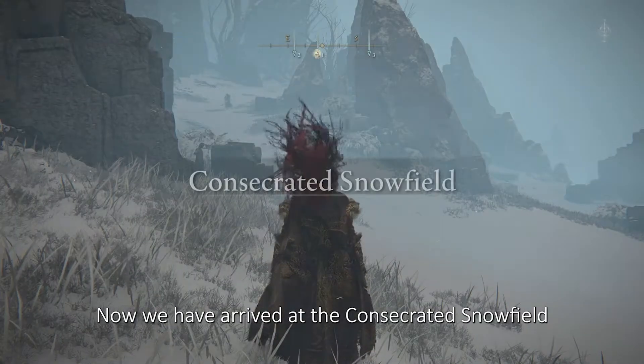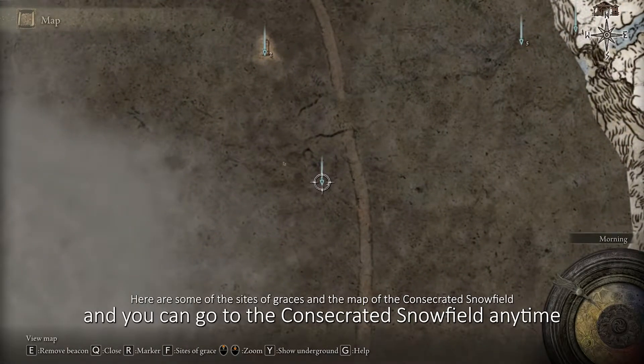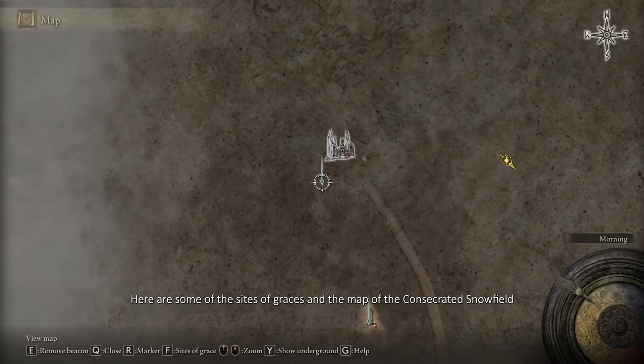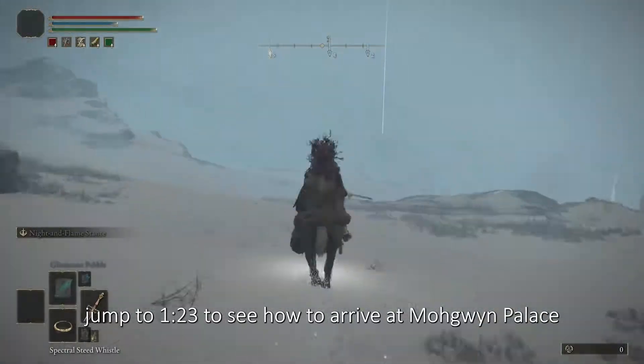Now we have arrived at the Consecrated Snowfield. Find a site of grace and you can go to the Consecrated Snowfield anytime. Jump to 1:23 to see how to arrive at Mohgwyn Palace.